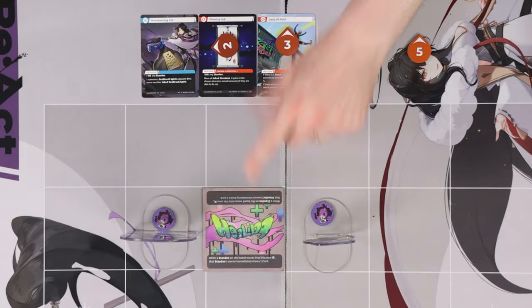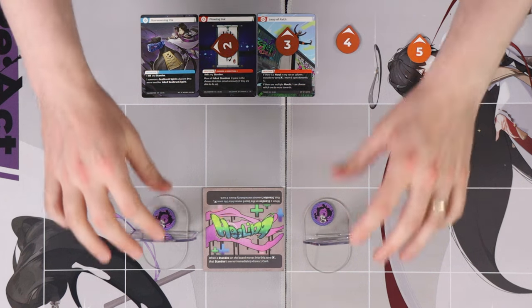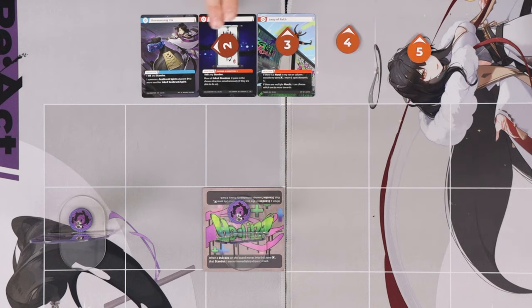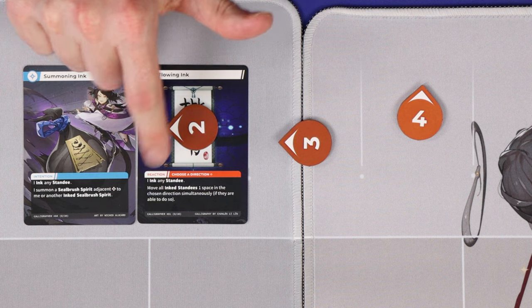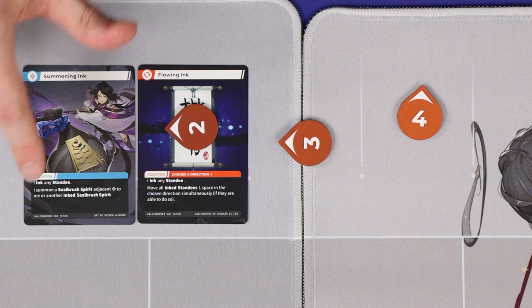Many entrants have passive abilities, and if you're resolving the sequence of a React Chain and one triggers, interrupt it to resolve the passive effect before continuing. Finally, do note that effects in the game do not differentiate between your standees and your opponent's. The Calligrapher's summoning or flowing ink could equally ink their own standees.